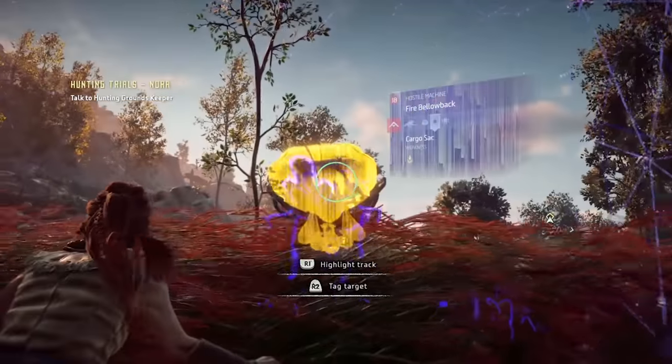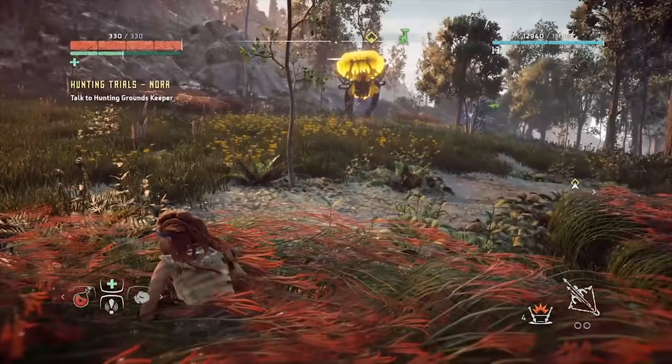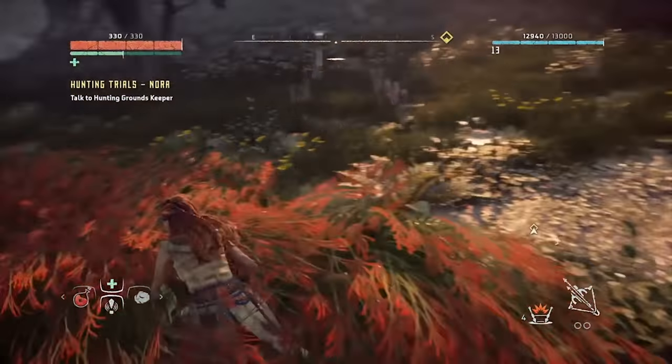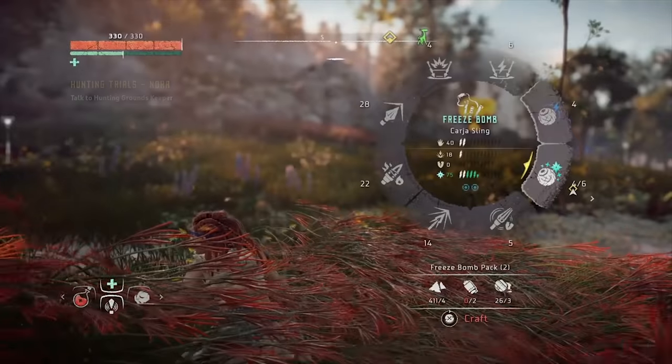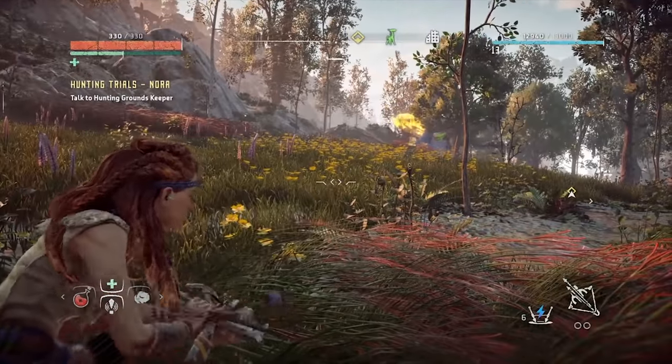These are weak to Precision Arrows, which can be fired from the Sharp Shot Bow. You want to ignore the Blaze Canisters underneath the Fire Bellowback — they're hard to hit — and you need to know that its body is weak to Freeze Elemental Effects.